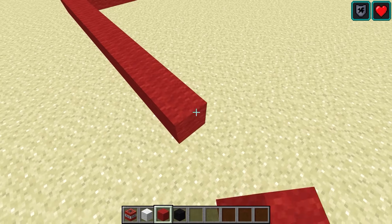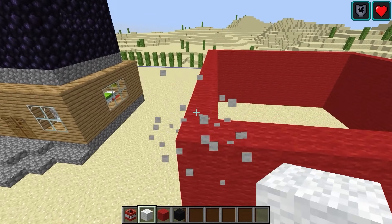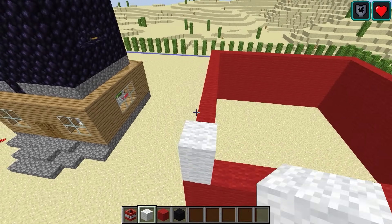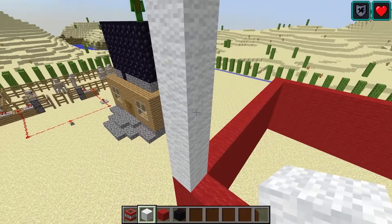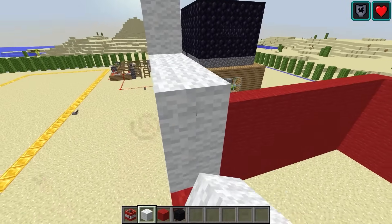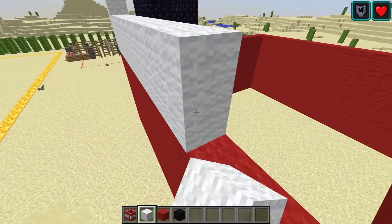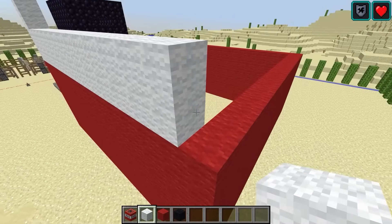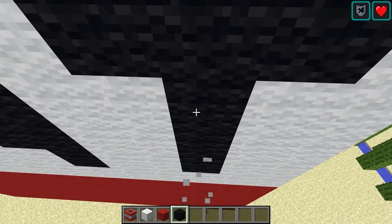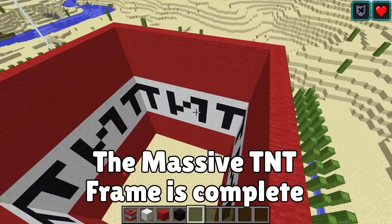It needs to look like TNT. That's big! We'll use the colored wool to construct the TNT pattern. This is probably going to take a while — I'll help you. TNT! We did it!